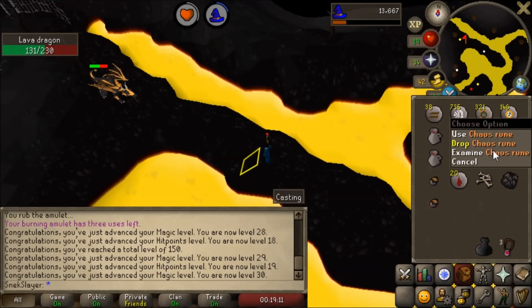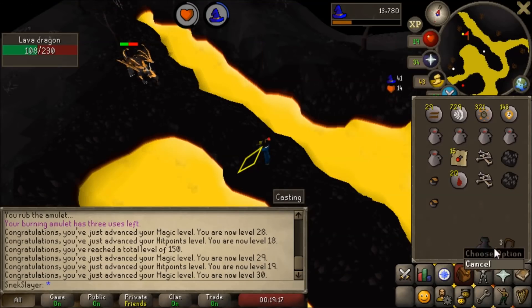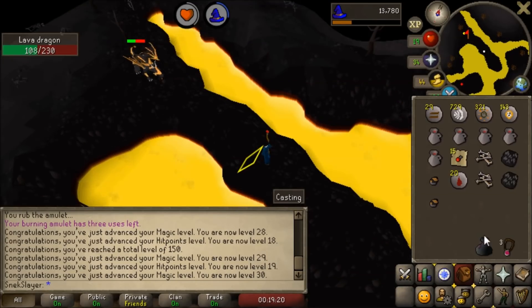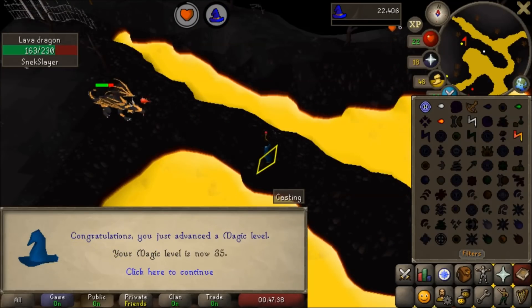Although it's probably costing me five to eight thousand gold per kill, the profits are a lot better and the magic levels are actually flying. We got a looting bag so we can stay here longer. We have been slaying these lava boys for so long, and finally — 35 magic! We can use Fire Bolts and kill them a lot faster. At least, I hope.